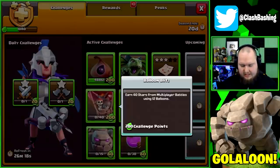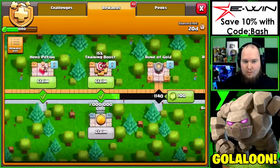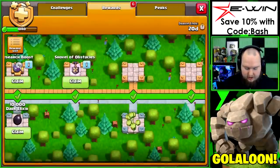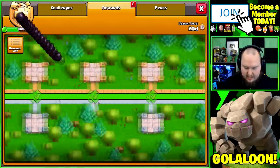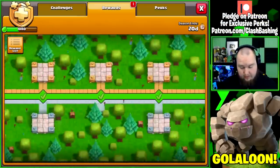We're going to work on those two challenges together today, which will help knock out the others as well. We also got more rewards unlocked: 15 training boost, hero potions, builder boost, clock tower potion, a shovel of obstacles, research boost, a builder potion, and 10,000 dark elixir — and we'll sell that power potion.